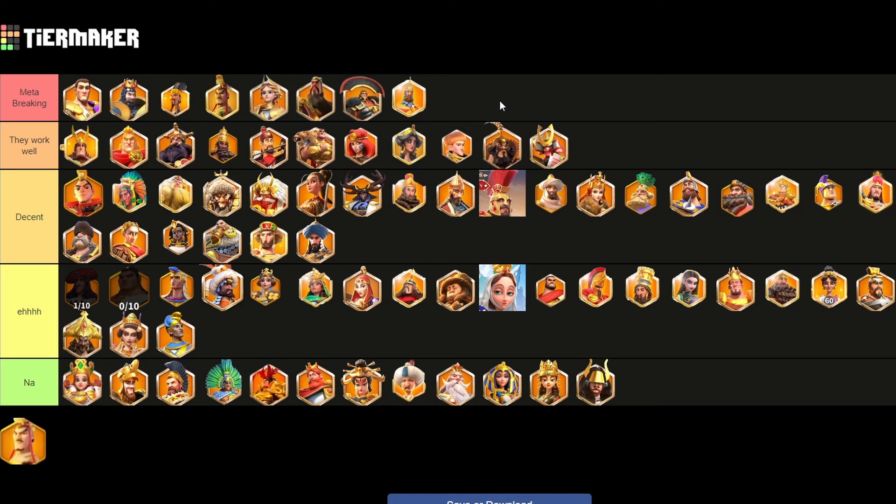So if you have any of the meta or work well commanders, you can run them in Canyon. If you have any in the decent tier, they'll work. If you have any in the air tier, I probably wouldn't run them unless you absolutely have to. And then in the NAR tier, I would just pretty much avoid them at all times — you'd probably be better off sometimes running epic commanders over some of these commanders.